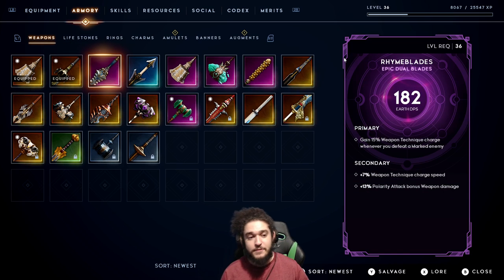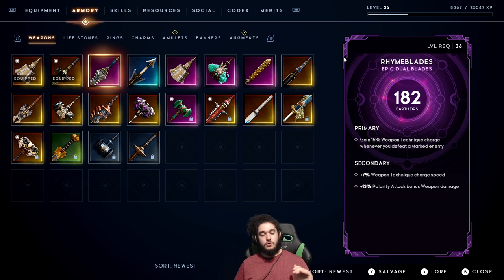The crafting in this game is pretty cool. You can craft five of your six slots — that means you can craft weapons, lifestones, rings, charms, amulets, and banners, but not augments. Augments are complete RNG when they drop, but you can run endgame content that guarantees an augment that's critical-based, so you can kind of mitigate it a little bit with late-game farming.